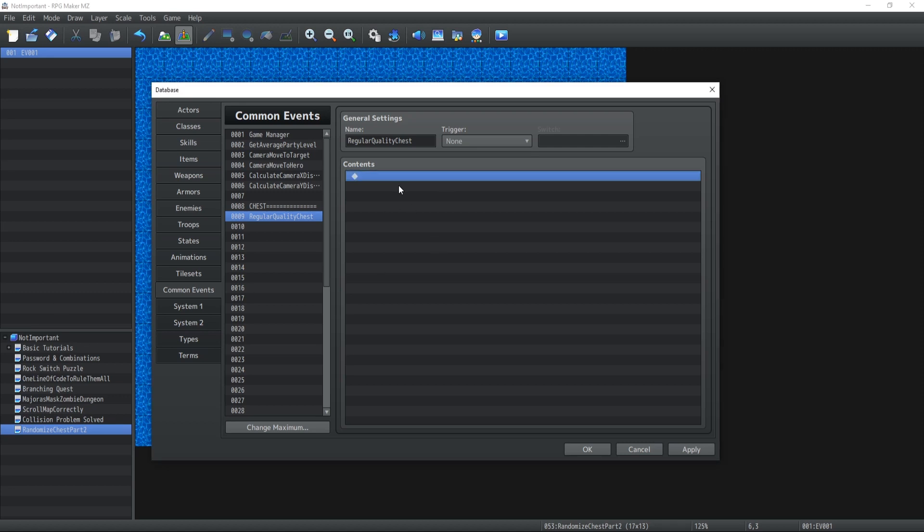Moving on with the loot itself inside the regular quality chest. The first loot we're gonna find is gold. We're gonna add a new common event, and the reason why I do so many common events is only to make things a lot cleaner. Inside a common event you call another common event, and that is a concept you'll learn in more in-depth programming.